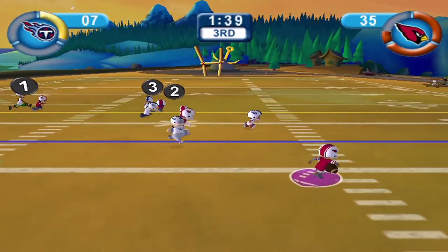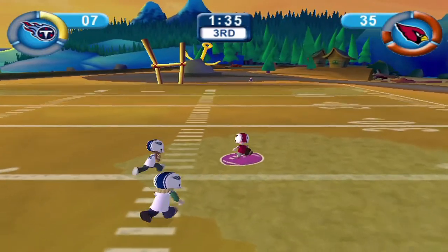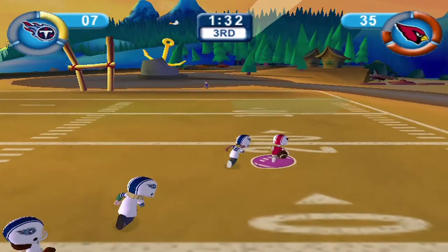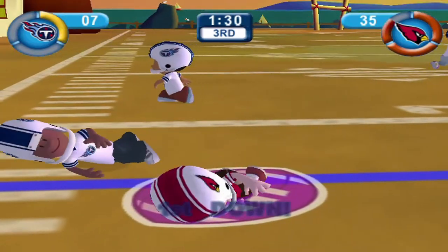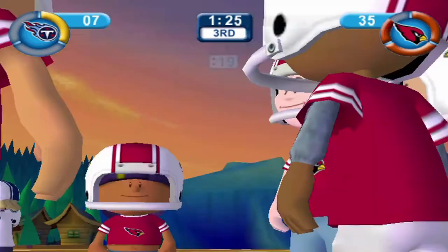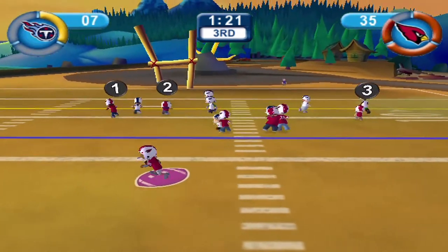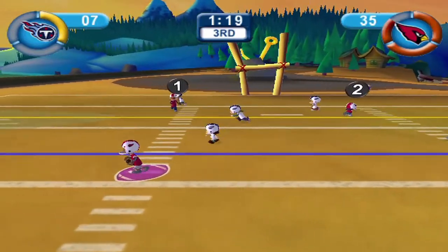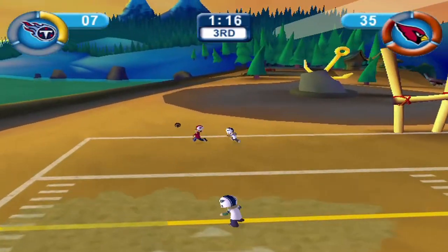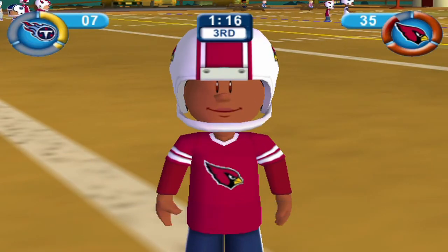Kyler Murray — can we get this to Reese? Reese beating Annie Frazier in coverage, can Torrey Holt track him down? Reese Worthington — he's playing halfback but he's a Christian McCaffrey type guy for us, catching a lot of passes. Kyler Murray scrambling again, can Jacinda get open? She misses that — horrible drop for Jacinda. That was actually a good throw on the run for Kyler Murray.